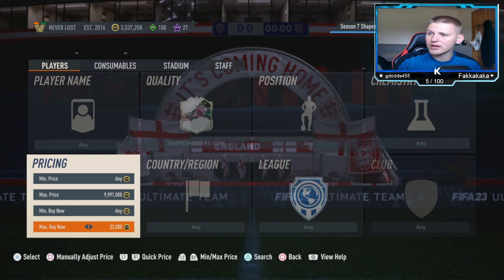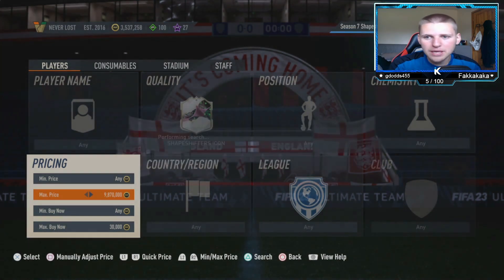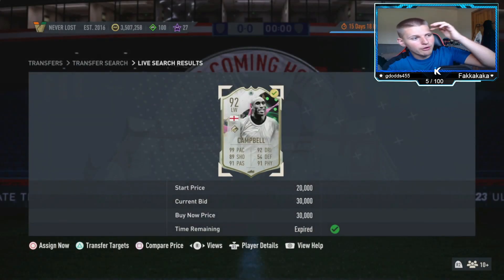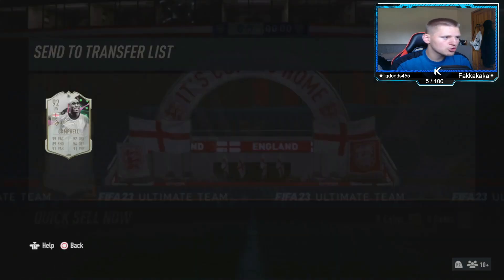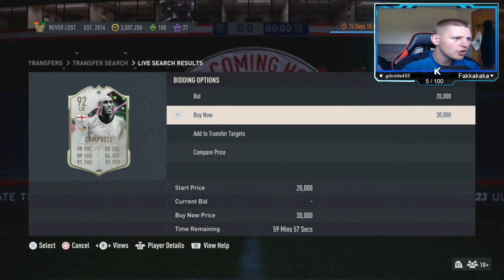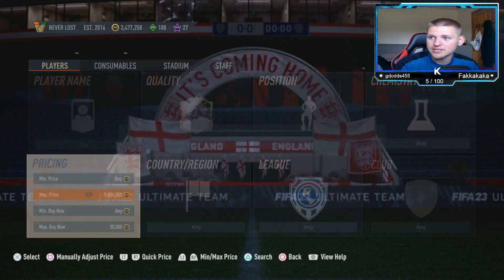At 32k, you're going to lose 1,600 coins on EA tax, so go down about 2,000 coins to around 30k. Anything you pick up now is going to be about 2k profit, minus the 1.6k tax, so around 400 coins profit per card. That doesn't sound like much, but these do pop up quite a bit, and because they're higher-budget players, not many people actually snipe them.